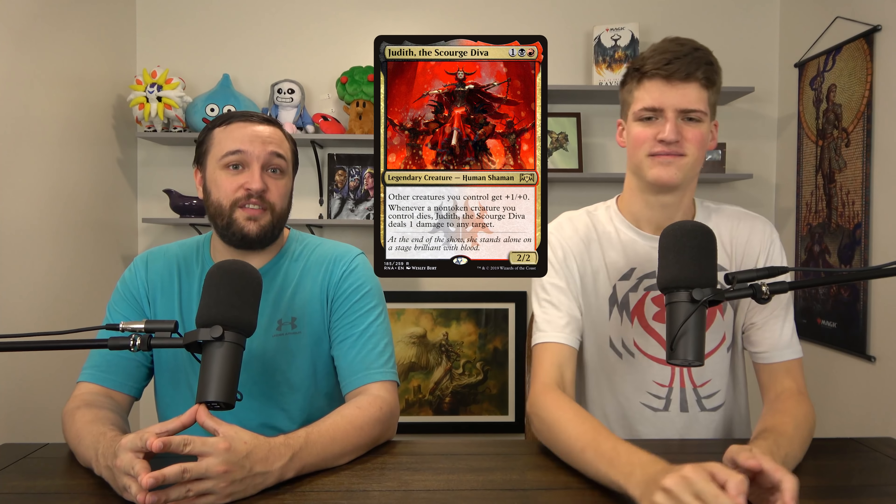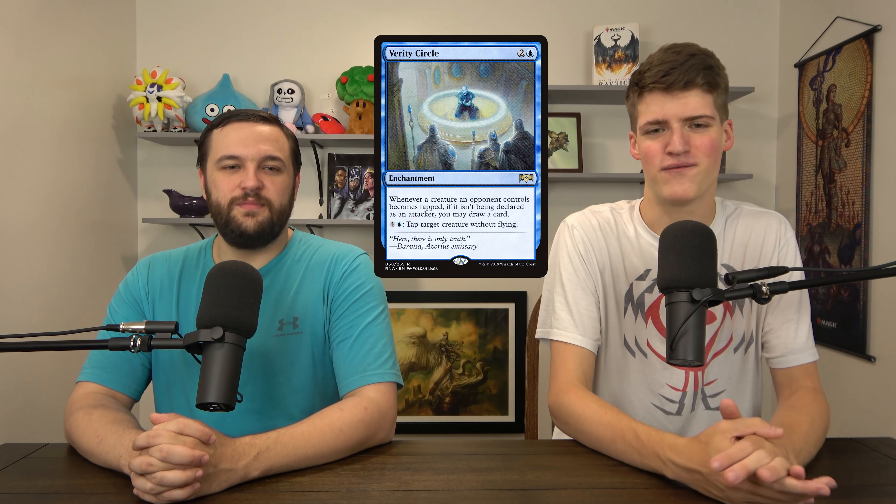Prime Speaker Vannifar is next — this is a Birthing Pod creature. It got so much hype when it came out and we made a video on it. It's really good; it's its own semi-competitive deck where you go up the chain, make infinite creatures, and so on. Pick it up when it rotates out, or pick it up now — no one's doing Vannifar things anymore. It's a really good 99 card on top of being a really good commander. If you want Birthing Pod in your deck, you probably want Vannifar, because she's tutorable with things like Green Sun's Zenith.